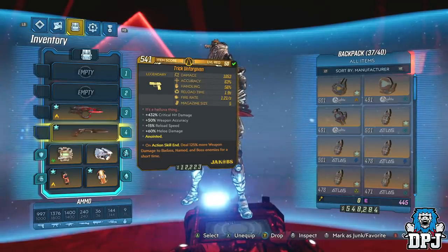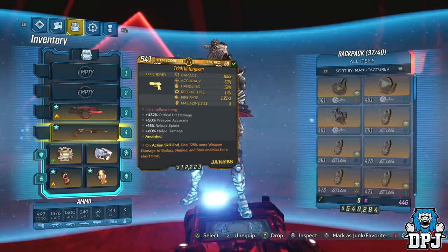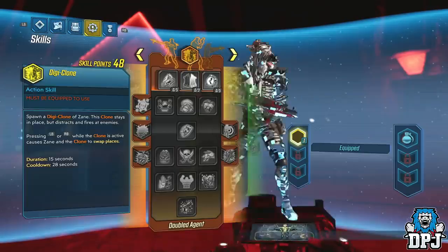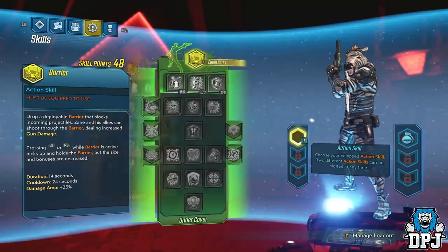This whole tactic uses an old method called Trick Weapon Swapping, where it tricks the game — because I swapped to the Trick Unforgiven — into thinking it's the weapon doing the damage, and it supplies that plus 423% damage buff. But that's basically it guys, no need for any particular build at all. Building around this setup will see you killing bosses even quicker, that's for sure.